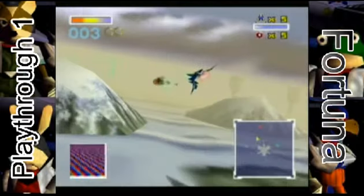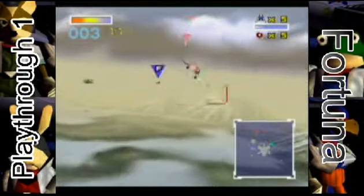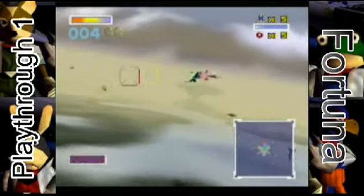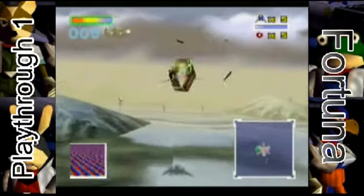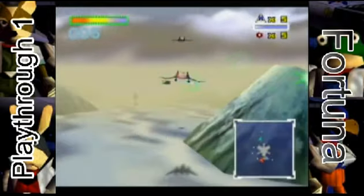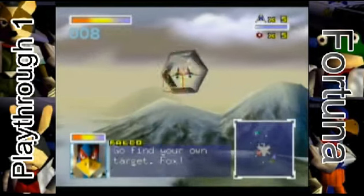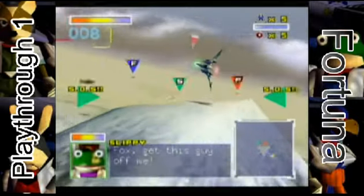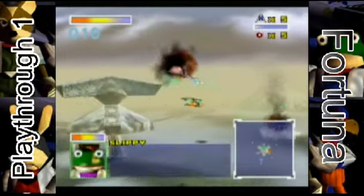I'm sure Nintendo actually did that on purpose — that's how you're introduced to it, you find out about it yourself. Even though I'm pretty sure it was in the manual; I've got my original manual somewhere because I still have my original copy of the N64 cartridge. Anyway, this first pass of the mission is actually very slow because all the enemies are very sparse. Your teammates are in dogfight mode with you and they can actually shoot enemies.